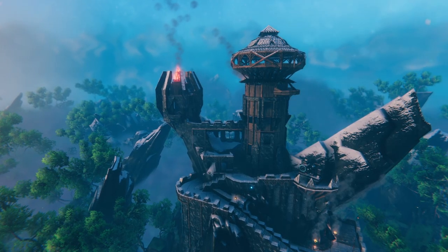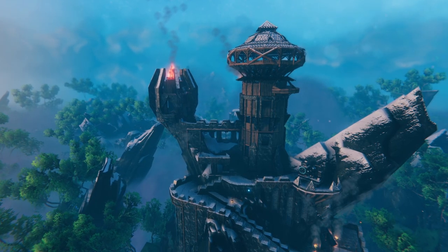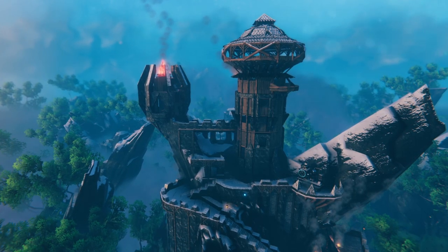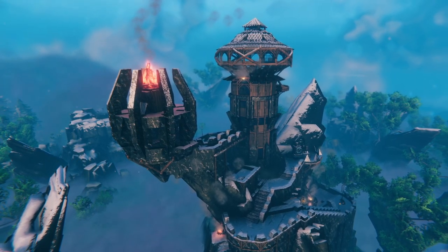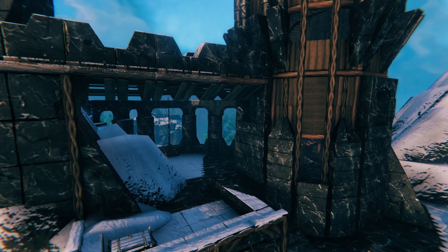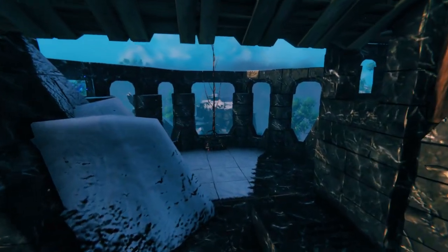What I've done with the build already is just get the general structure and architecture built so that we can work around that — you can see basically how we've done that, but also more importantly how we're going to decorate this build. Before we go ahead, I am aware that looks a bit like Sauron's tower in the top left with the fire. As it stands we have a little area outside which is going to be a small little garden.